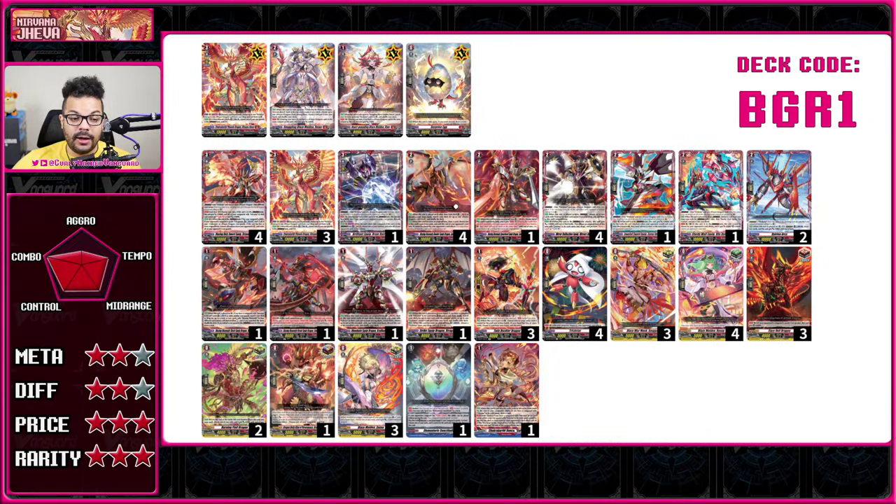Next up is Nirvana Jeeva — the upgraded form or upgraded deck of the previous Nirvana. It focuses on the same sort of thing: we still have Trickstar and the red units, but this version adds new red units and a dragon to do cross overdress. It's very similar but requires a lot of extra pieces, making it much more piece-oriented. The deck functions the same way — you want to do your cross overdress and get the benefits of doing that.